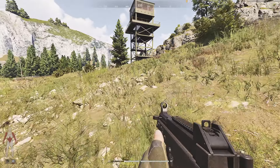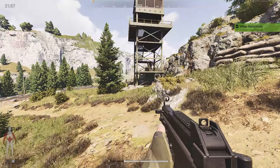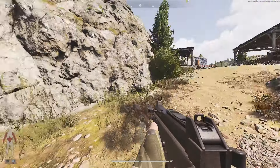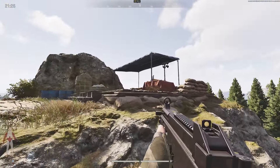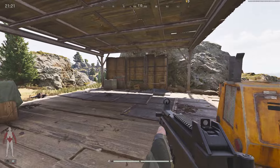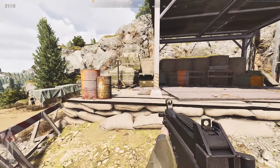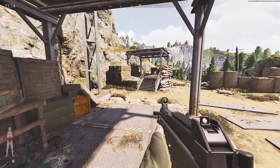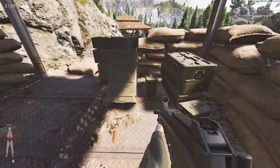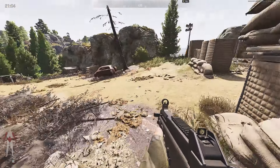Moving on to the supply camp — there's usually an SKS or Mosin up on a gap that you can kill to get a Mosin or an SKS, which is always nice. At the supply camp, there's nothing at the first area, but move to the second place and you're going to have a weapon case. Over here there's going to be a box of grenades, and over here are your ammo crates that you can search however you like.